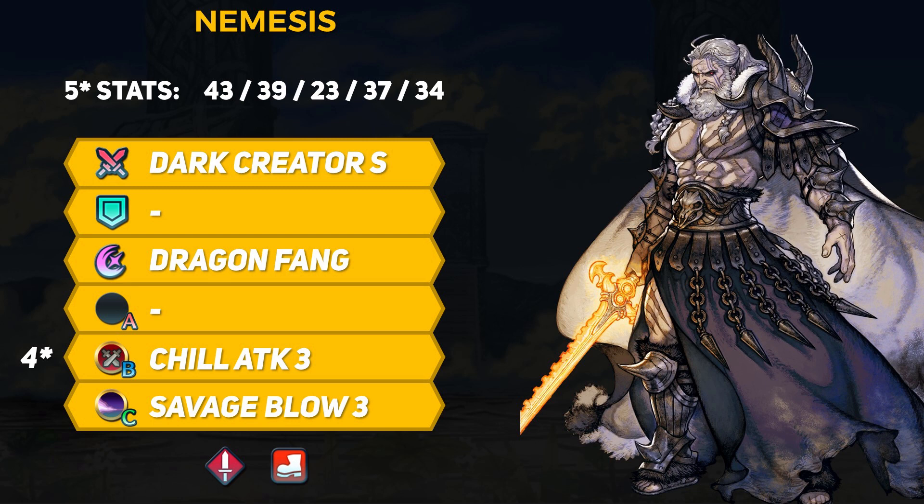Nemesis is a sword infantry unit, which is probably our most crowded group of heroes. He will immediately differentiate himself from the crowd with his stats though. Nemesis will have 43 HP, 39 attack, 23 speed, 37 defense, and 34 resistance. The man is basically an armor unit with 2 movement, and that new generation BST is just going to reinforce that.